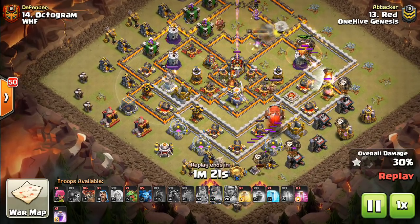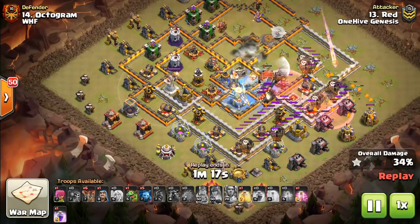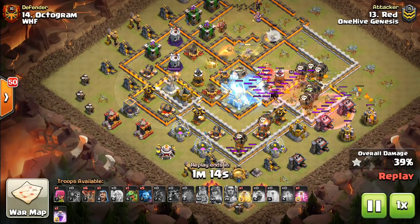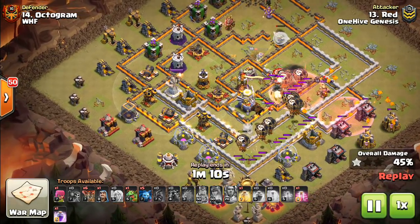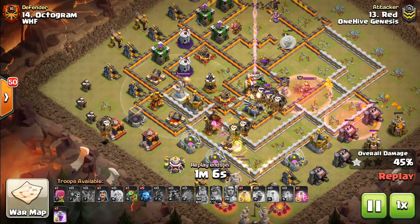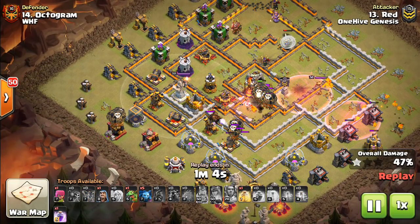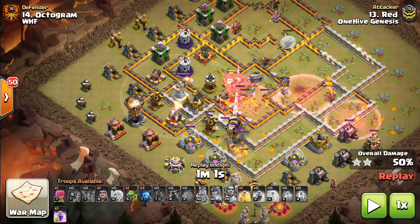So anyway, queen moves in, he'll pop the ability here. Loons are going through and you'll notice the LaLuna — it's solid LaLuna, but it's an awkward way to come through the base. I wasn't a huge fan of the LaLuna pathing, and the balloons are just going to start to thin out. Lava hounds are pretty much finished here as this last one pops.